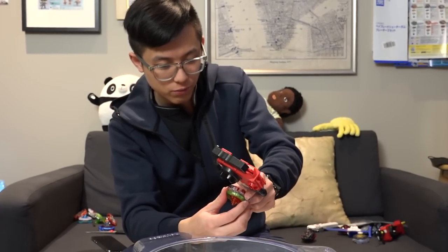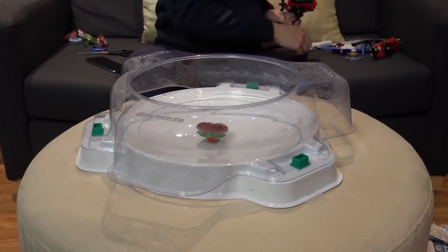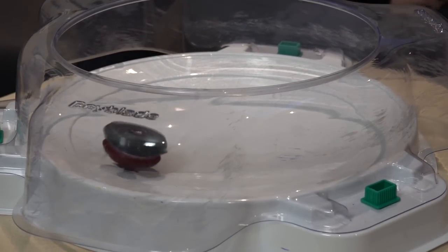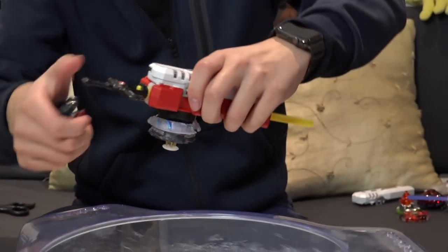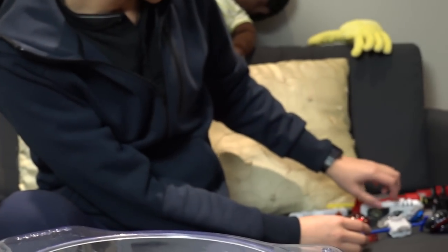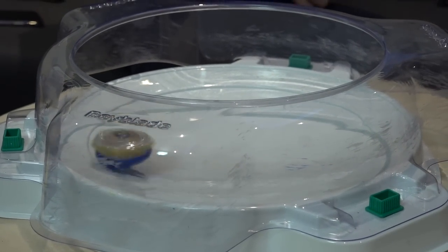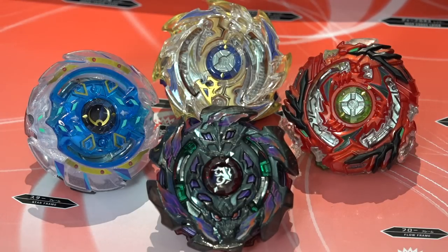Starting with Drain Fafnir — test spin! 3, 2, 1, go. The next Beyblade for a test spin is Arc Bahamut — go, 3, 2, 1, go. Look at that Atomic Driver though. And then we have Deep Chaos — gonna be in deep trouble! Oh, very stable with the Bearing Drive. And then we have Tornado Wyvern, with this very odd attack type build. Spiral has Magnum. Pretty nice.